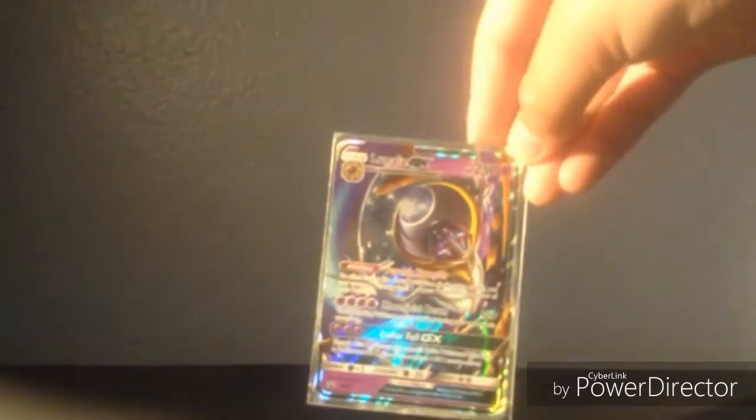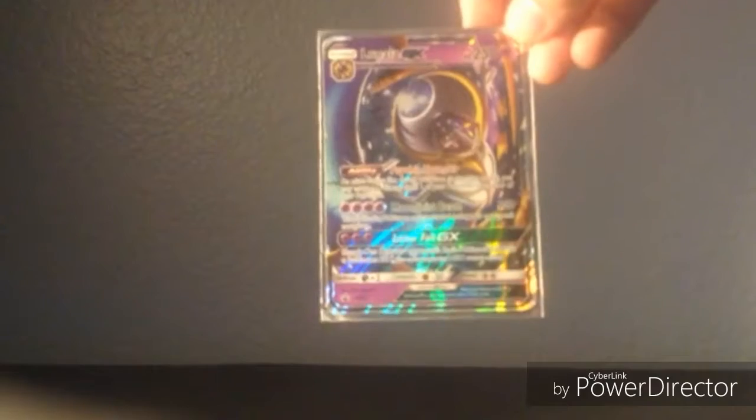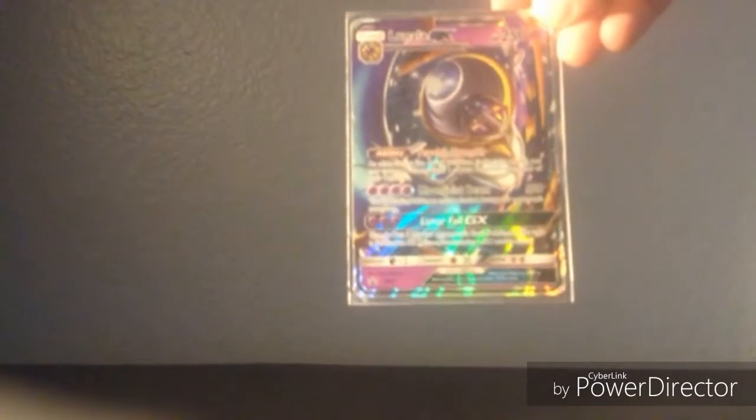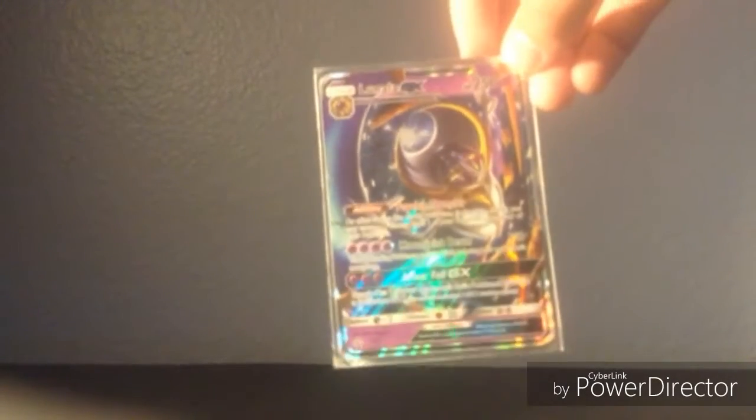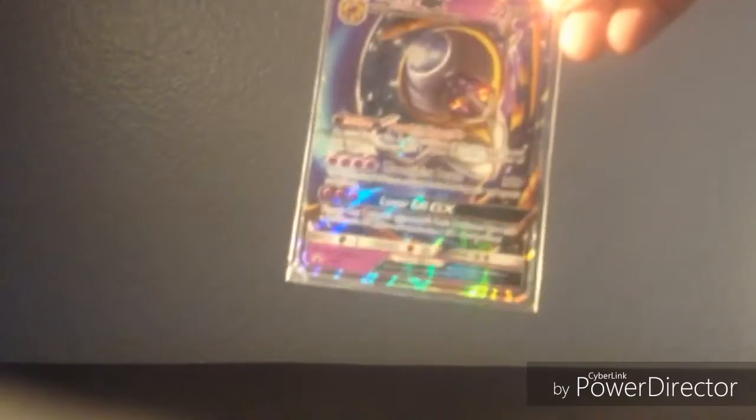First we have Lunala X. He's one of my most favorite cards. 250 HP, Psychic Transfer, Moonlight Beam, and Lunarfall GX. It's a really good card. I got it from trading with my friends. Yeah, it's awesome.